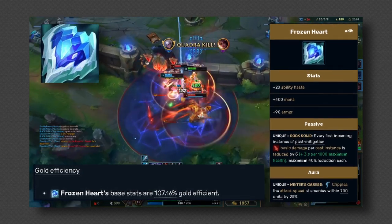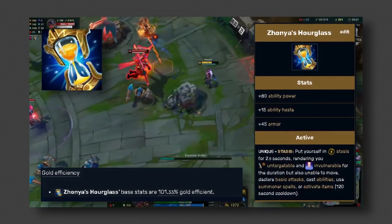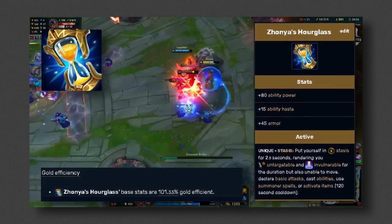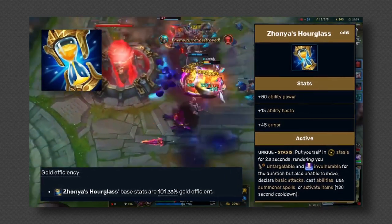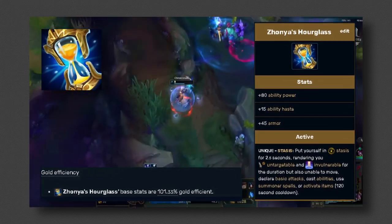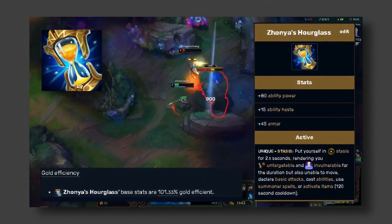Zhonya's Hourglass is an amazing and yet sometimes costly item, but its active is simply too good to give up and that's why I go it. When you're dashing into five people, even with your Crown, you're going to need that Zhonya's to stay alive. Plus it's very useful for random situations — you're about to get dove and you have Zhonya's, so the enemy might die because they tried to dive you. I've gotten a lot of kills from Zhonya's cheese plays.